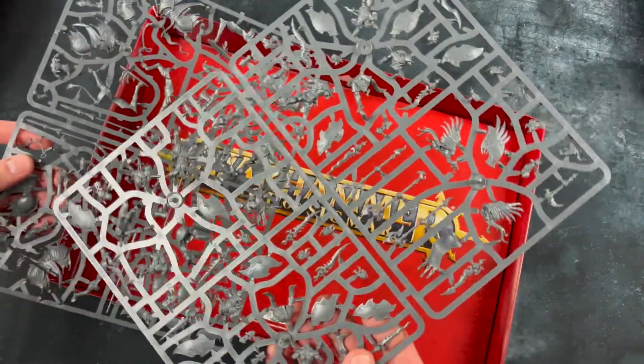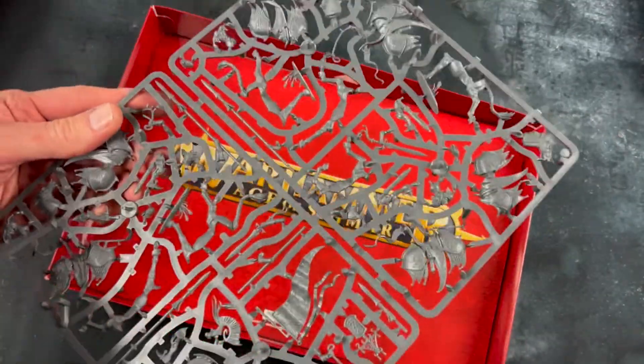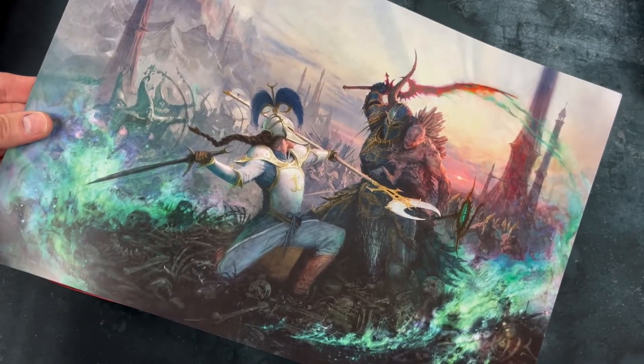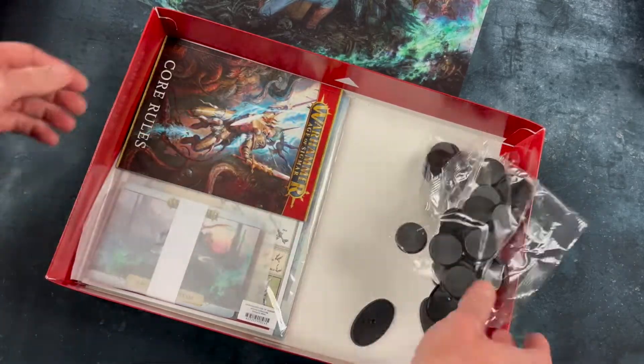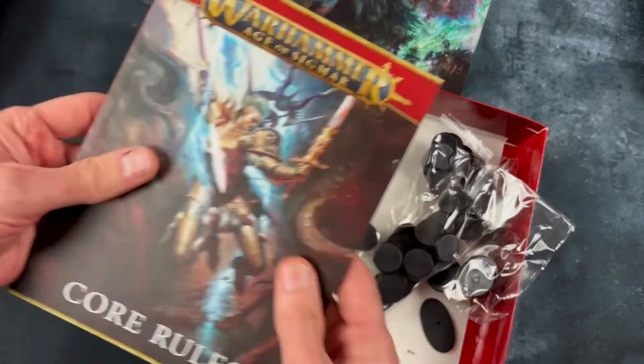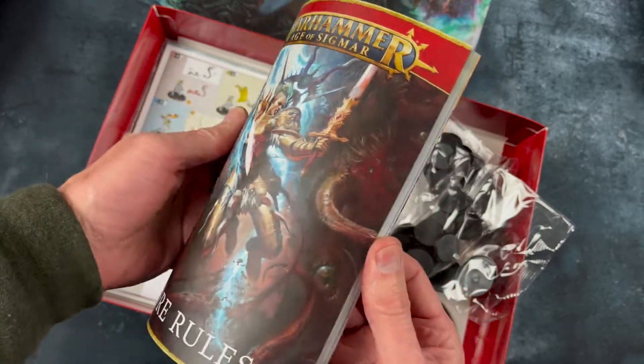There's quite a lot of figures in here, and it actually took me quite a while to build them. As you can see, the usual piece of card separating the miniatures from everything else, lots and lots of bases. You've got your core rules book — we get these in every one of these little starter sets — a lovely little compact-sized rule book for the Age of Sigmar rules.